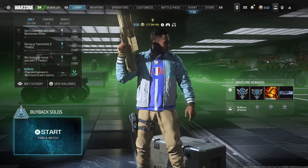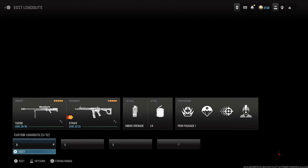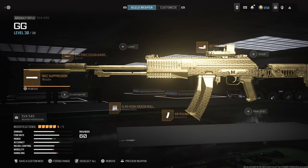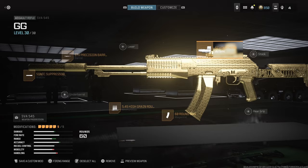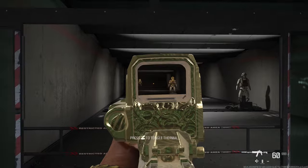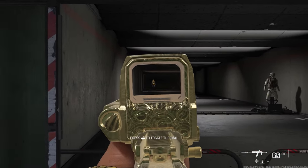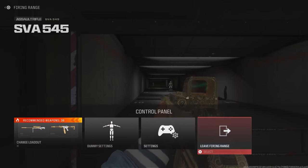Alright boys, today we're taking a look at the SVA AR — this thing is an absolute no-recoil laser beam. Here's the class on screen: we're using a sonic suppressor, precision barrel, high grain 60 round mag, and the hollow therm. The reason I like the hollow therm on this gun is if we take it into the firing range, you can see it's very close to the eye, very zoomed in — kind of like a 2.5x — because of the sight position, so it's super clean.